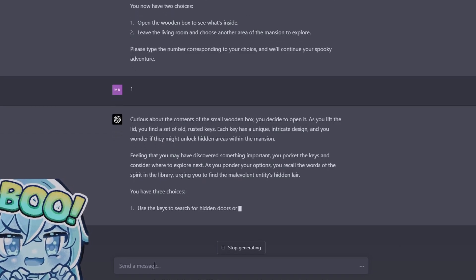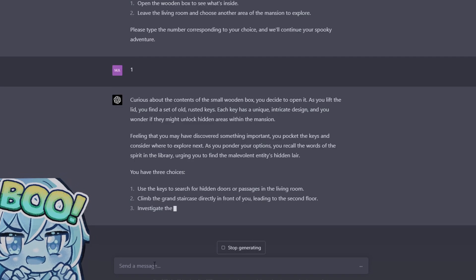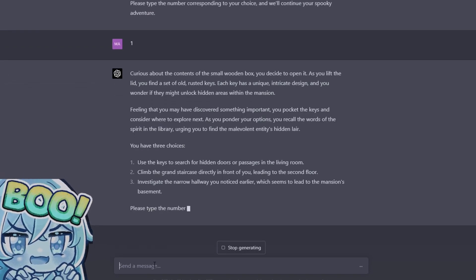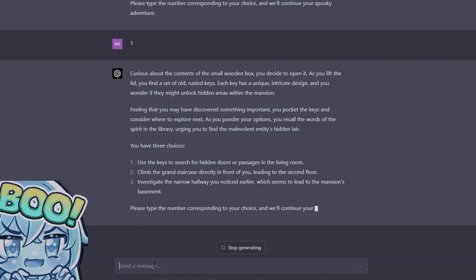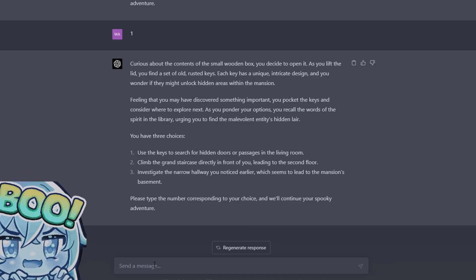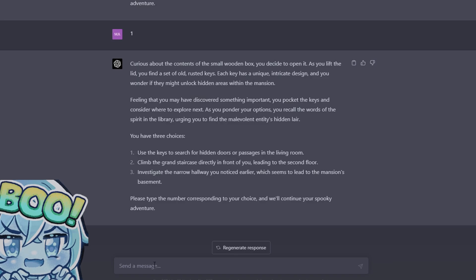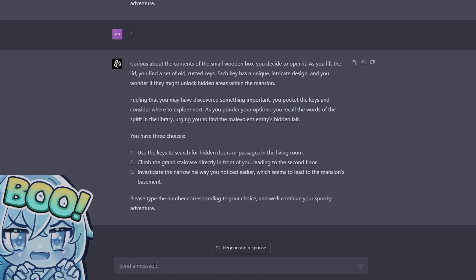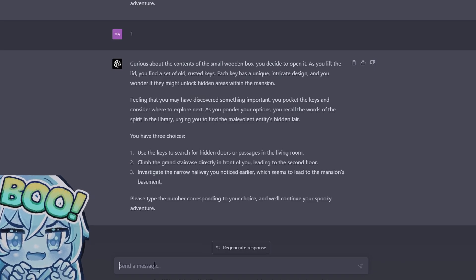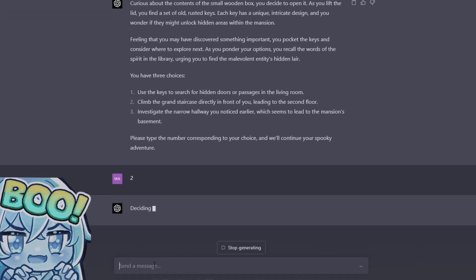As you ponder your options, you recall the words of the spirit in the library urging you to find the malevolent entity's hidden lair. Use the keys to search for hidden doors or passageways in the living room, climb the grand staircase leading to the second floor, or investigate the narrow hallway leading to the mansion's basement. I was gonna go up the stairs — let's pick something other than number one.